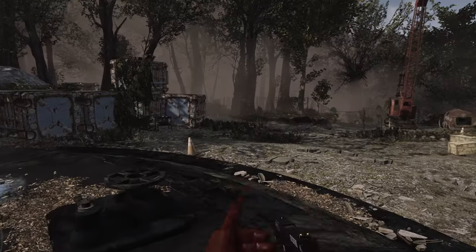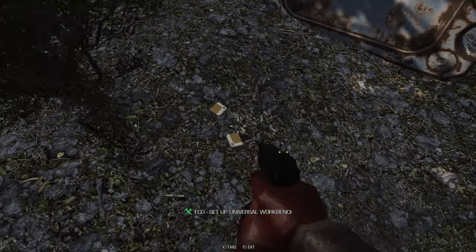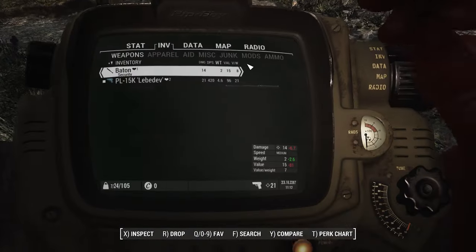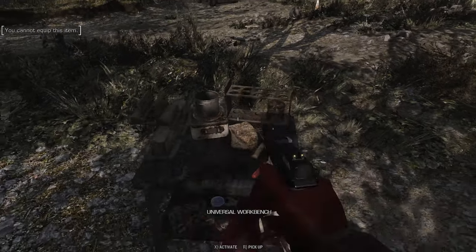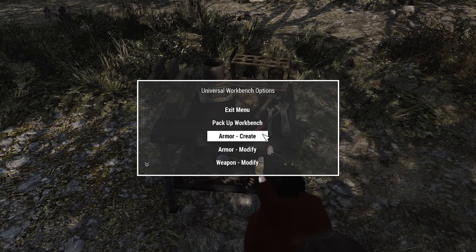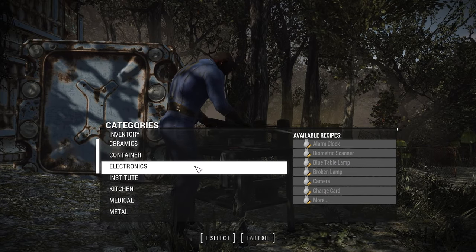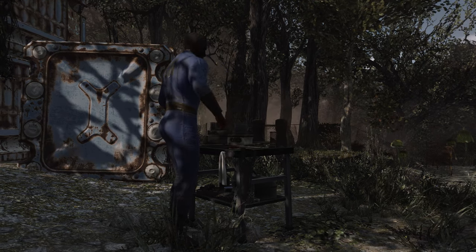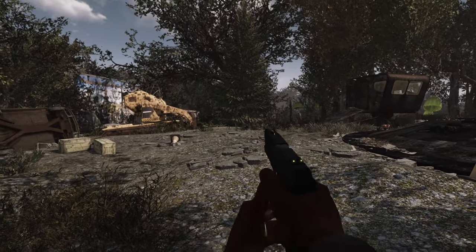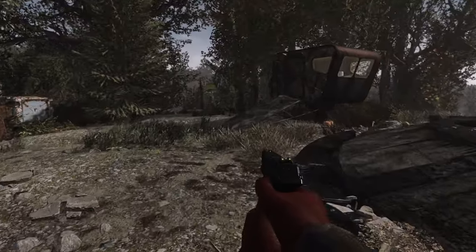Over here we have the ECO Workbench and its various settings - this is more or less a universal workbench. It has armor, weapons, ammo station, chem station, cooking stove, and a junk station. What's a junk station? It looks like you can turn your junk into better or more consolidated junk - that's pretty cool. We're going to pick that back up because we don't need it yet. We need to do the initial exploration of our area, find whatever we can, and then make it to Sanctuary.